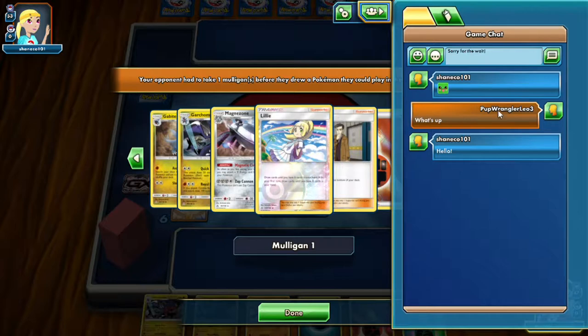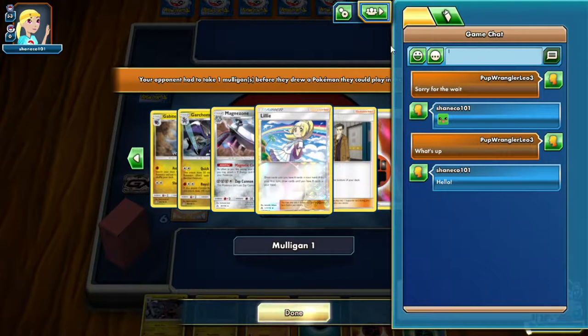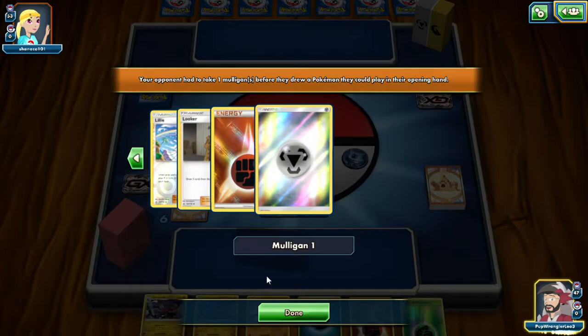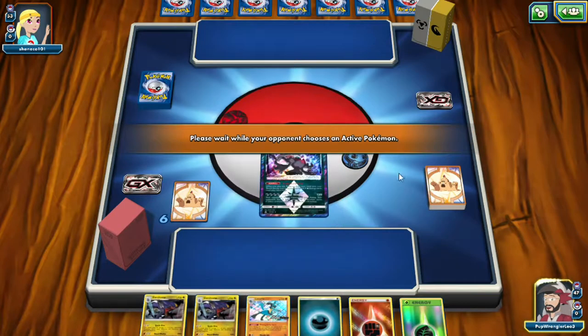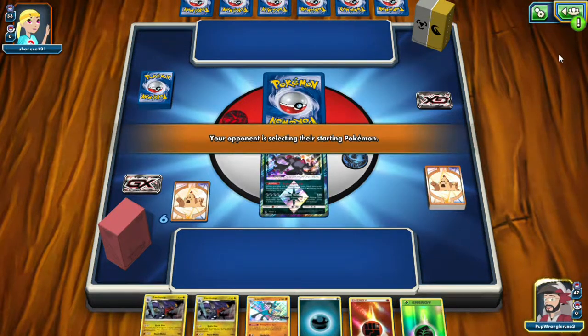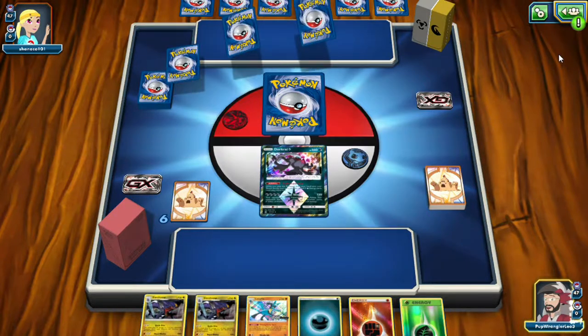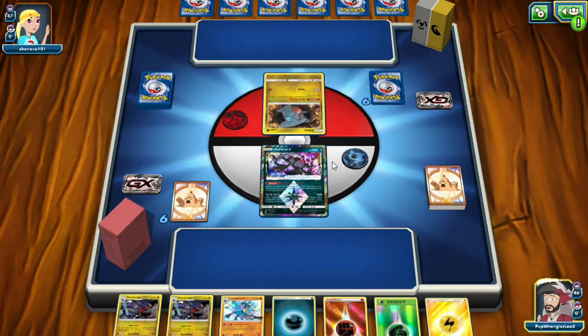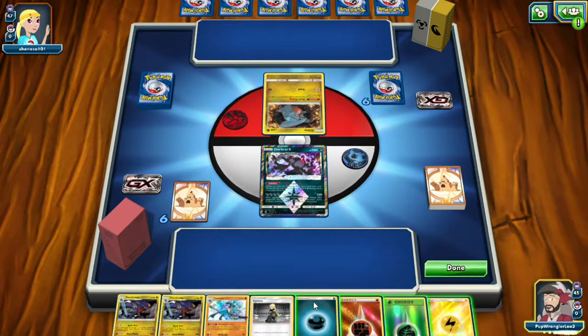Playing Garchomp Magnezone — that's what we're playing against. They took one mulligan, multiple mulligans, so we're playing Garchomp Magnezone. We got to watch out for that Quick Drop attack. We're starting Dark Rye — what did he get? I need to draw cards to get out of this. Oh my god, I have all four kinds of energy.